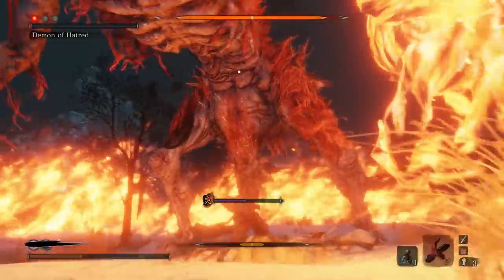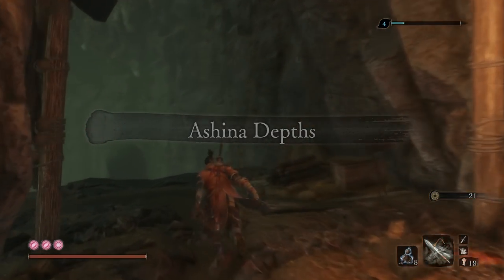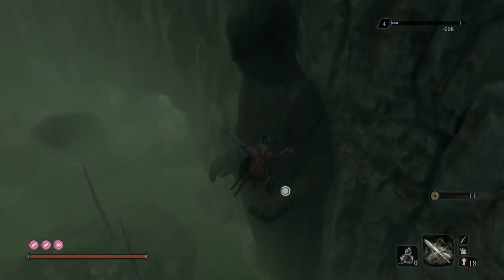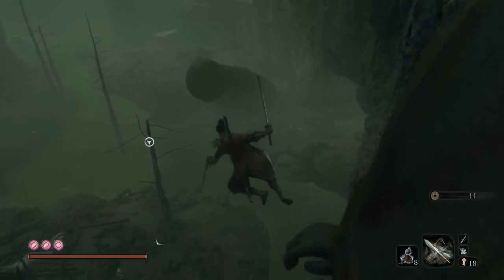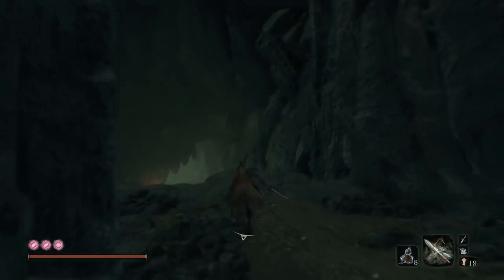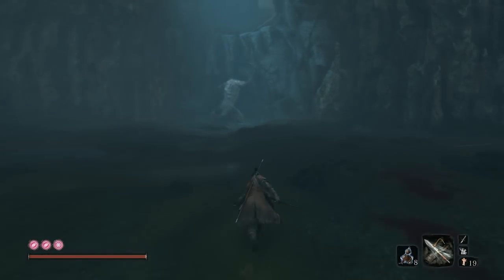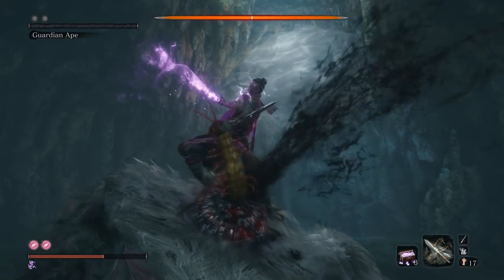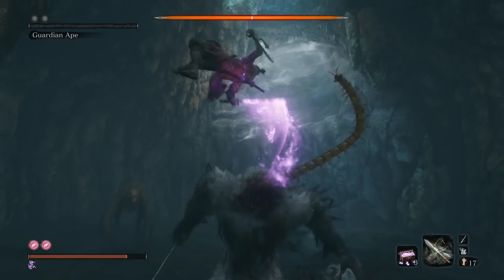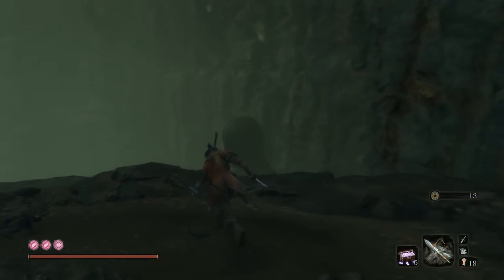Those are all my tips for this boss. If you need help finding the whistle, stay tuned. Follow my path from the first Ashina Depths Idol. In the cavern, defeat the Headless Ape — divine confetti along with a spear to pull a centipede out will help you a lot in that fight. Then rest at the idol and travel back to the first Ashina Depths Idol.